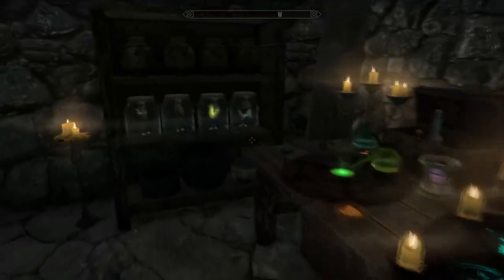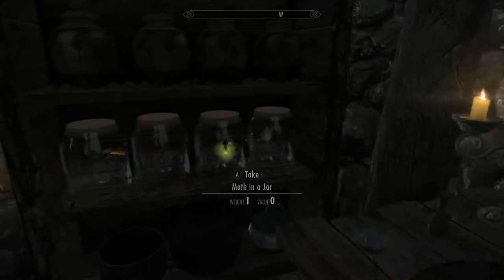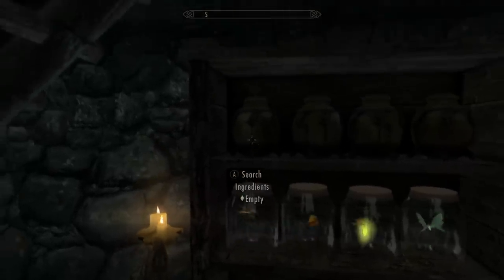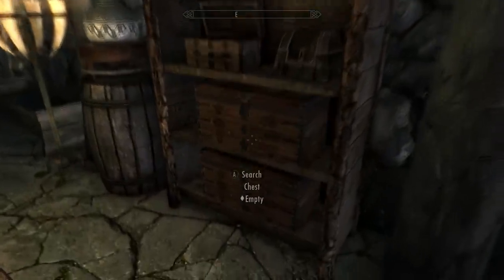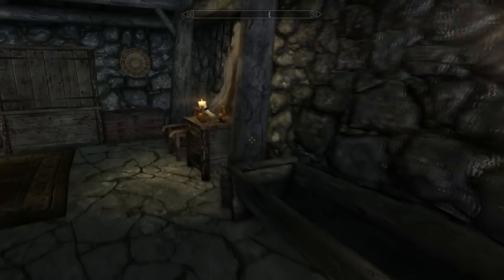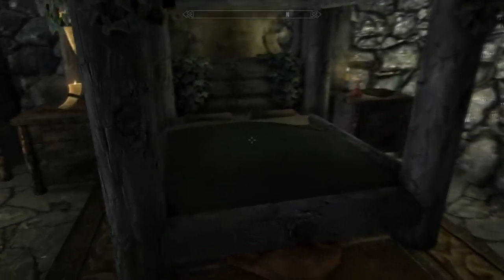The great thing about this small cottage is it has a basement, which acts as your bedroom, your alchemy, and enchanting station. And it's pretty spacious for a very small player home. This is probably one of the smallest I've seen, but somehow Stomper just makes it work perfectly.